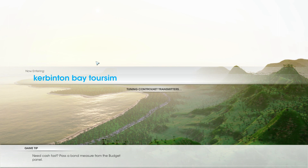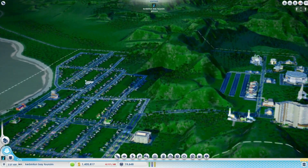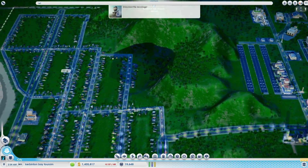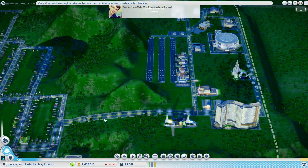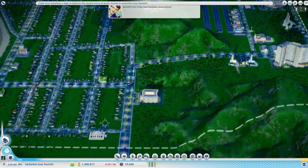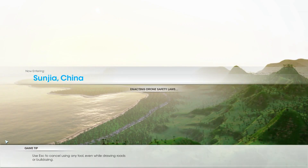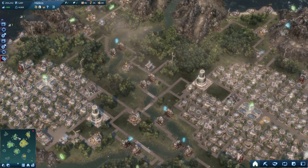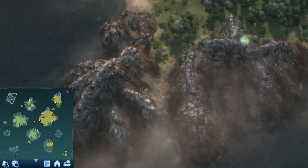As soon as you start building out, you'll notice its limitations — there's only so much room to place city services. The maps for Anno 2070 are rather small too. All you can do is build on an island, and the islands are rather small.